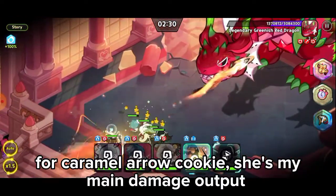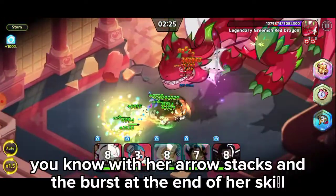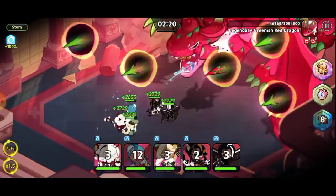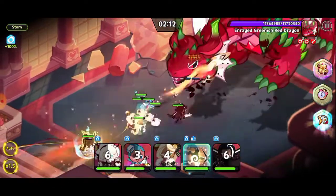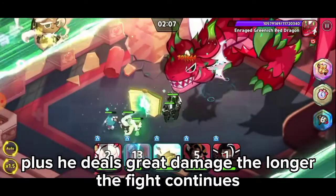For Caramel Arrow Cookie, she's my main damage output — with her arrow stacks and the burst at the end of her skill. And Eclair is here for the damage amplification that stacks four times. Plus he deals great damage the longer the fight continues.